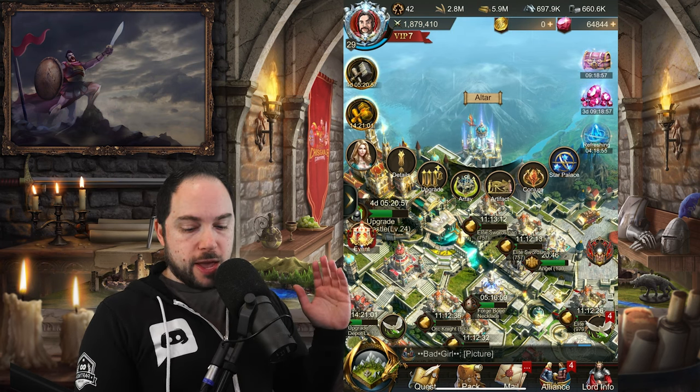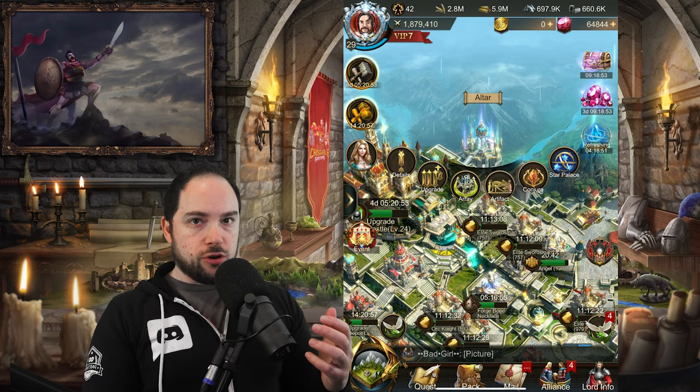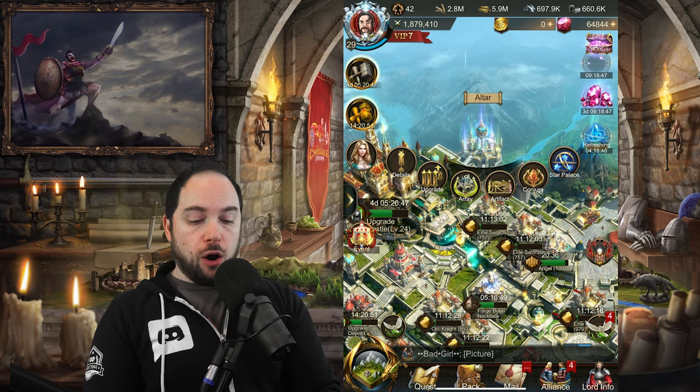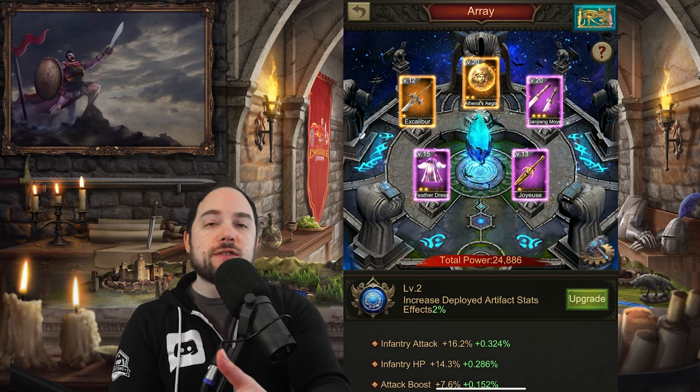The sections available include the array, the artifact section, the conjure screen, and also the star palace. Let's start with the array. The array is where you place artifacts, and artifacts just give you extra buffs.